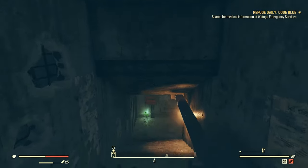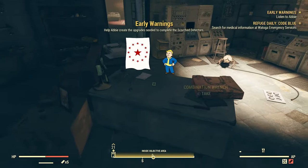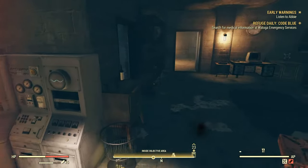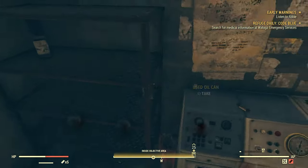Enter it. There are about four items in here that you're going to be looking for. Come down here — on this desk there should usually be a military grade circuit board, a center module right here, another center module to the right, and then right here there's a hot plate. There's a bunch of other junk too; I really recommend picking up everything.